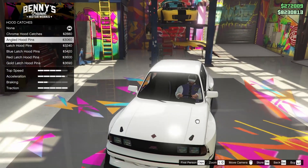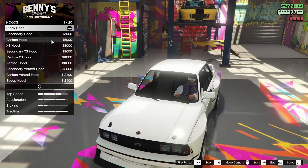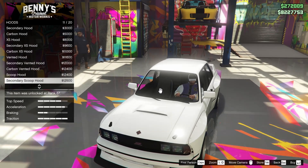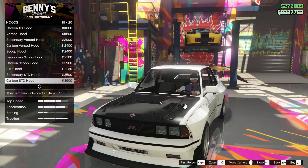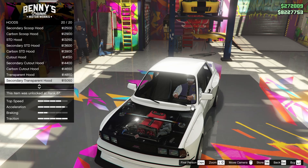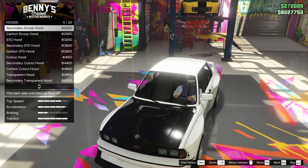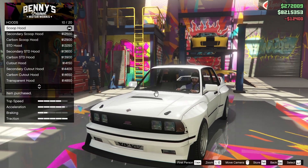For the hood, we can add angled hood pins — I like those, so we're going for those. For the hood itself, there are a lot of different options. The scoop hood looks really good, the standard hood is also cool, the cutout hood's cool, the transparent hood is pretty neat. I think we're going to go for the scoop hood because it just looks fantastic.